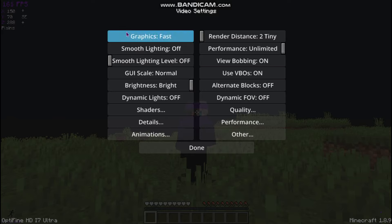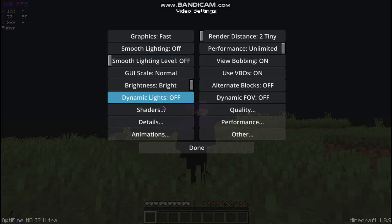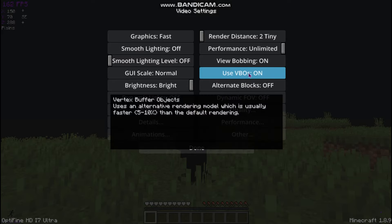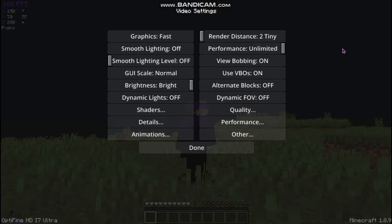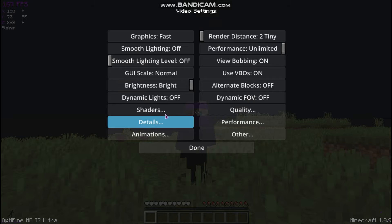So you should have: Graphics set to Fast, Smooth Lighting on, Smooth Lighting Level off, Dynamic Lights off, Alternate Blocks off, Use VBOs on, Performance set to Unlimited. Render Distance is two or four — maybe six or eight. I do two because I get the most FPS.